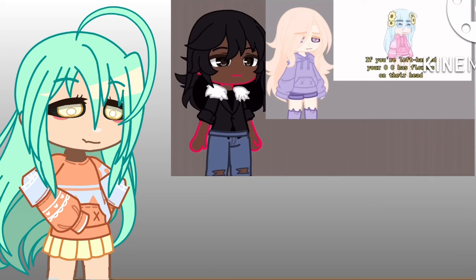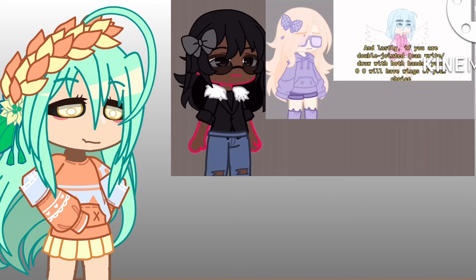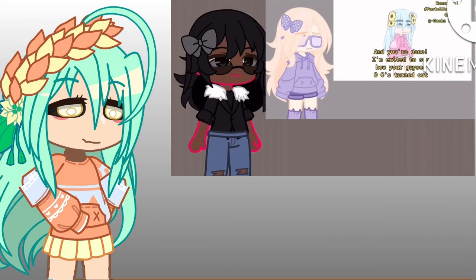If you're left-handed, your OC has flowers on their head. If you're right-handed, your OC is wearing a bow and glasses of your choice. And lastly, if you are ambidextrous and can write or draw with both hands, your OC will have wings of your choice. And you're done! I'm excited to see how your OCs turned out.